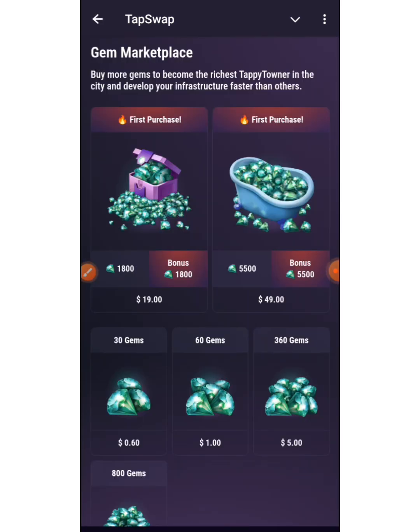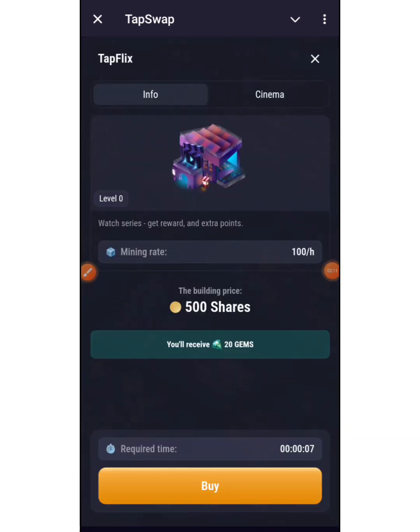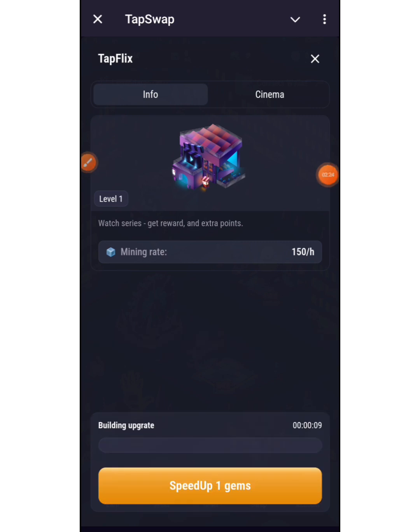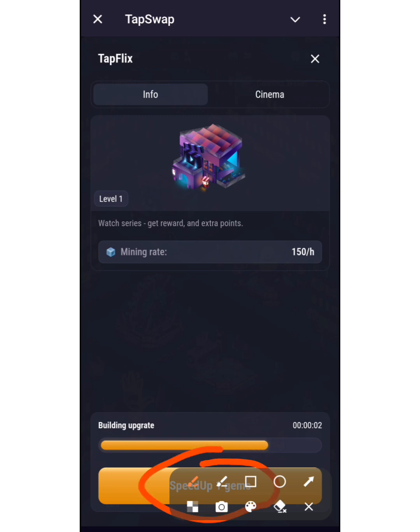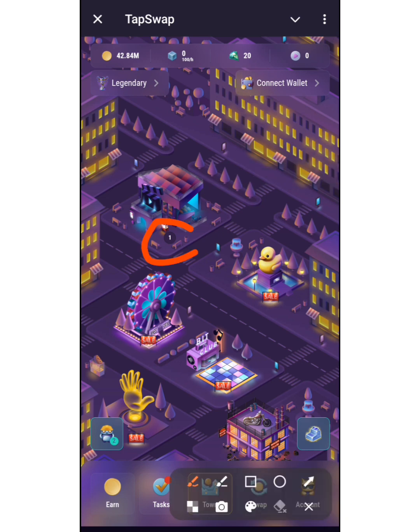Let's use this first structure as a case study. When you click on it, you will see an option to buy. The building price is 500 shares. I've already bought this one, so if I want to speed up I would need gems, but I don't need the speed-up for anything. The building price is already at level one, which is the point we got from the YouTube videos, and I already have 20 here.